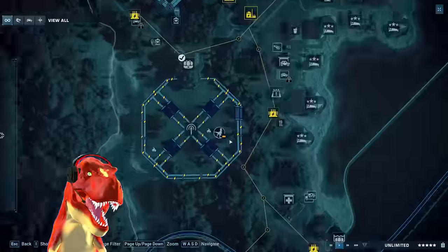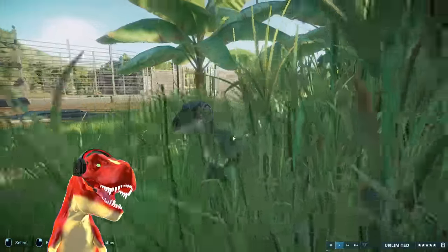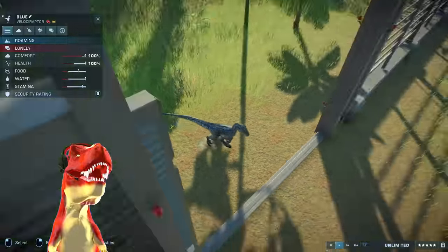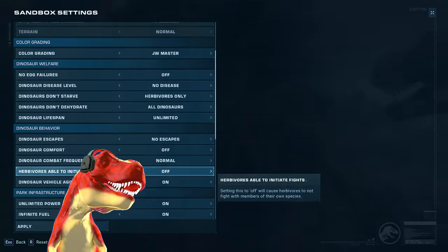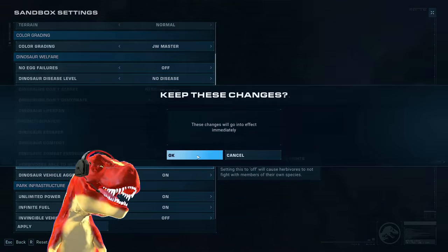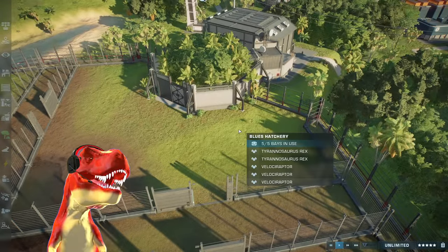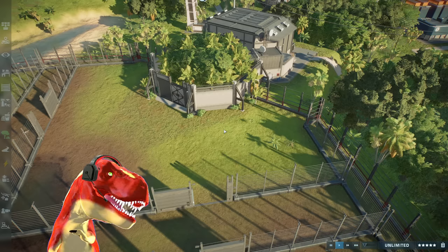We have a little Blue in the raptor pen already. Charlie, Delta, and Echo are on a little vacation while Blue is just casually relaxing. She is a bit lonely though, but that will change in a minute. Here we have a Blue — we are going to check the sandbox settings because we have combat on normal. We also have to put it on a little bit of low escape because we do want to see a beautiful Blue escape and take down Jurassic World. Are you excited? Let me know who's going to win — Blue as a T-Rex or Blue as a Velociraptor?